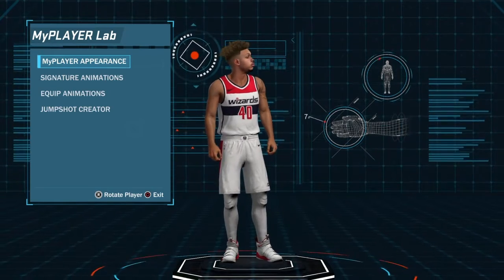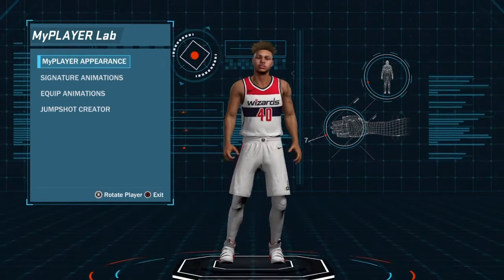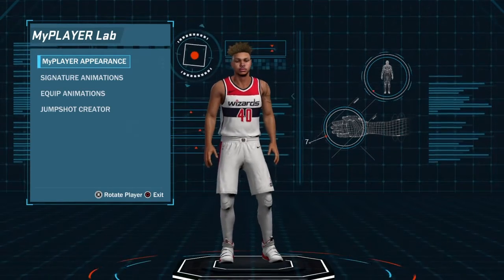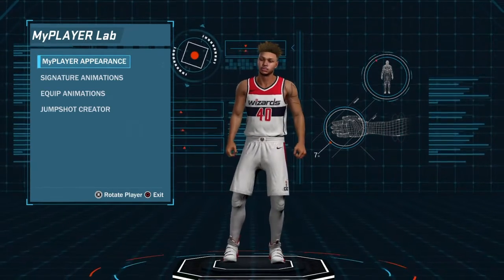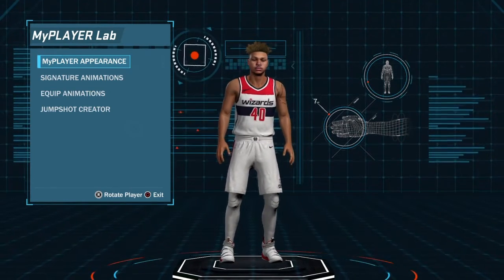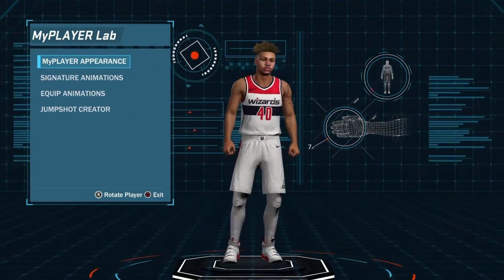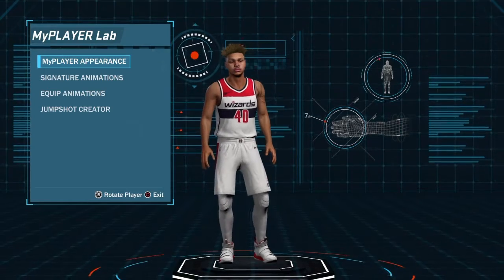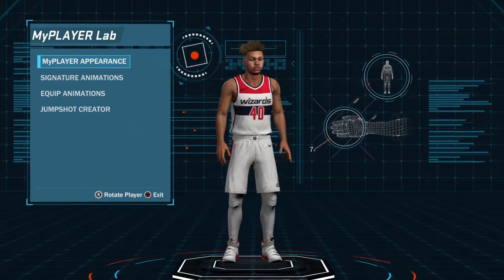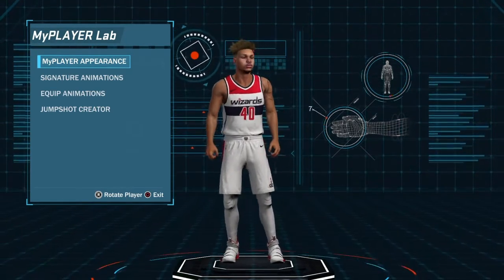Sorry I'm talking a little bit fast, I already did this once but I messed up. The animation glitch basically works like this — for example, if you have a playmaker with dribble moves that you want on your center, you can get those dribble moves to your center if you do this. Or if you want a dunk from your slasher that you can put on your sharp, that's what I'm gonna do right now. You can do it with any player — any player that can't get the animation, because if you can get it it'd be a waste of your time.